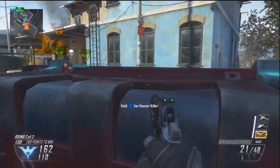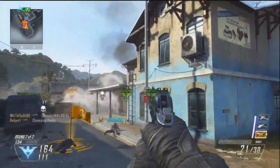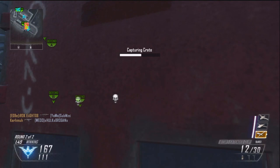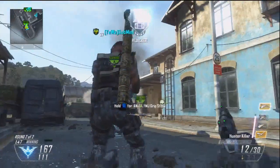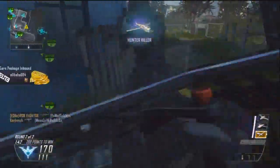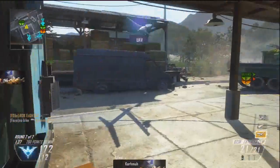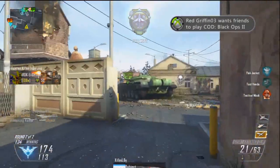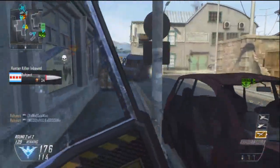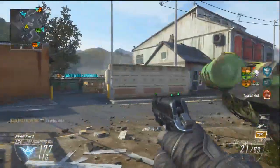I don't know if this is a fake care package but I'll take it — hopefully it won't blow up. Okay, it didn't blow up. We're three-capping them somehow. There's a guy — he's running away, he's scared. Camping in the corner, let's go cap C. When you hear that killstreak sound, you're either dead or if you're close to a building you can run inside.